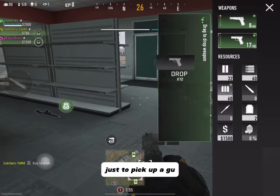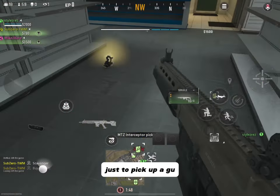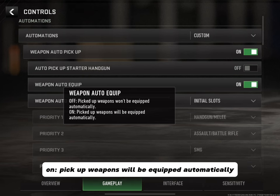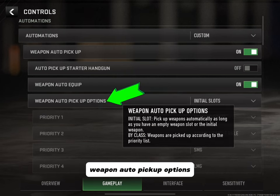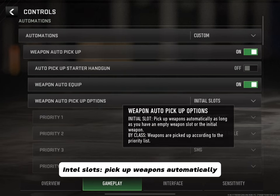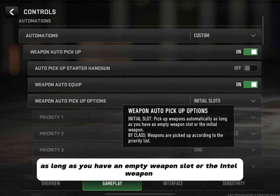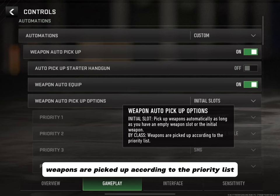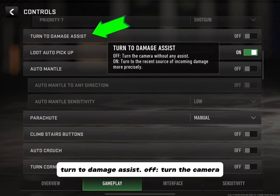Weapon Auto Equip: Off means pickup weapons won't be equipped automatically; On means they will be equipped automatically. Weapon Auto Pickup Options — Intel Slots picks up weapons automatically as long as you have an empty weapon slot or the intel weapon; By Class means weapons are picked up according to the priority list. Out of all of these, I just prefer Intel Slots.